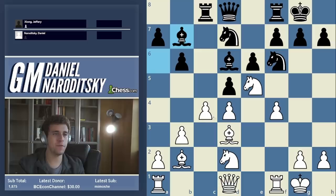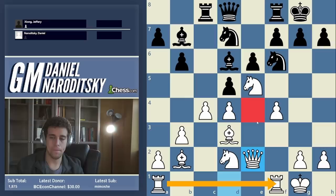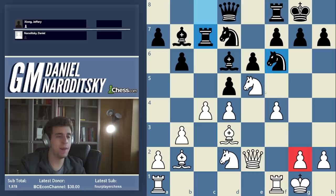Generally the drawback of f4 is that the e4 square is weakened — black can stick a knight on e4 and neutralize the initiative. But here the bishop on a6 is misplaced. Black would wish the bishop were on b7 so he could play knight e4. When he goes back to b7, I have time to secure the e4 square, so I went queen e2 to connect the rooks and take control of e4.